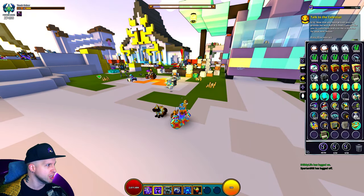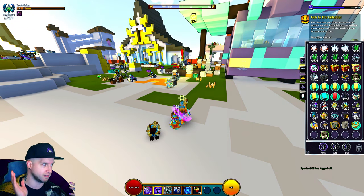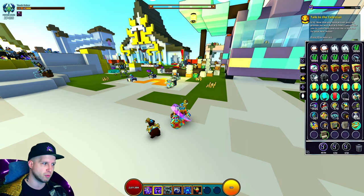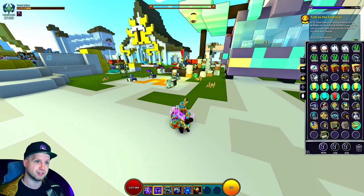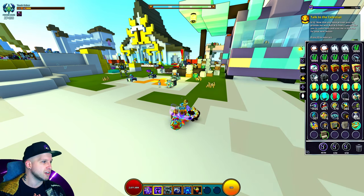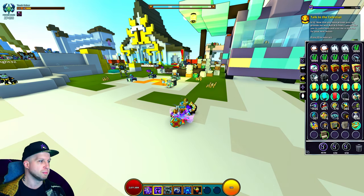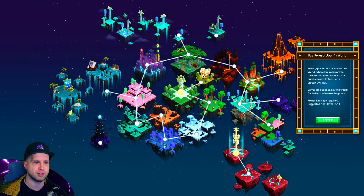I've got to give big shoutouts to the user Abby. I'll put a link to the GitHub post in the pinned comment so you can follow along with this. Some of the information is not super clear, but thankfully I've just recently gone through this quest. There is a note right at the top that mentions that all of the steps required for this quest must be done in uber world difficulty — you can't go to normal adventure worlds, you have to be at a minimum of U1 and up.